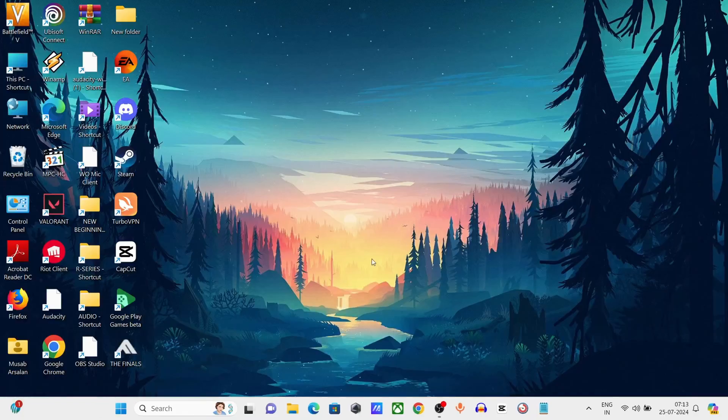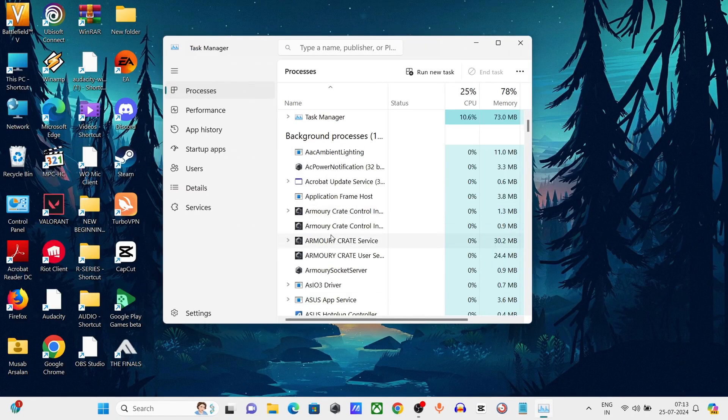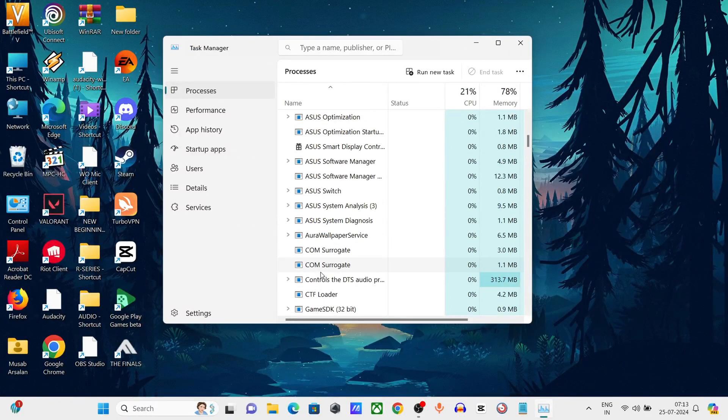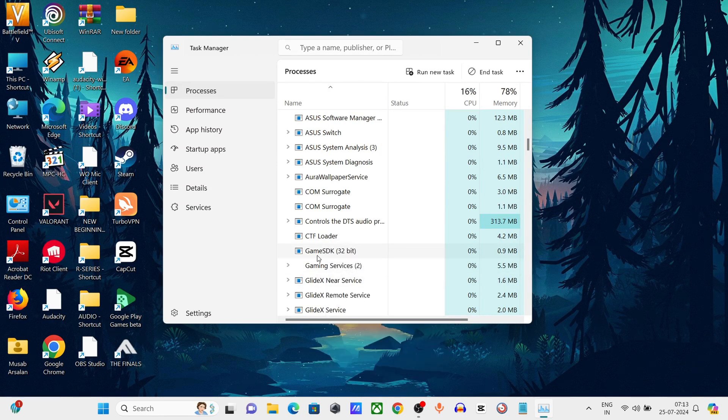Step 2: Open Task Manager by right-clicking on the taskbar. Now close any unnecessary background applications that could interfere with the game by right-clicking and selecting 'End Task'.